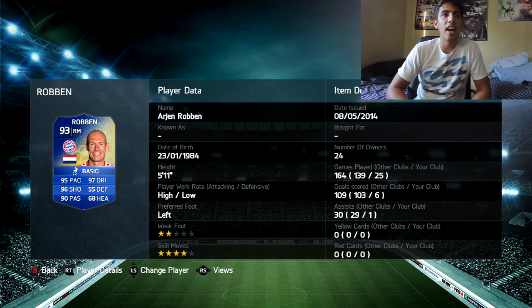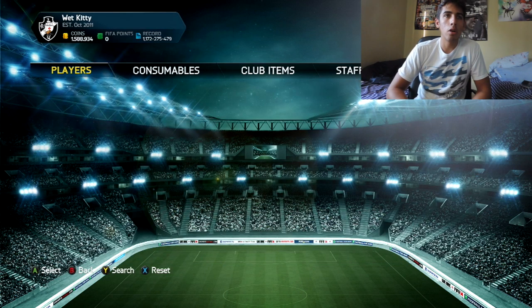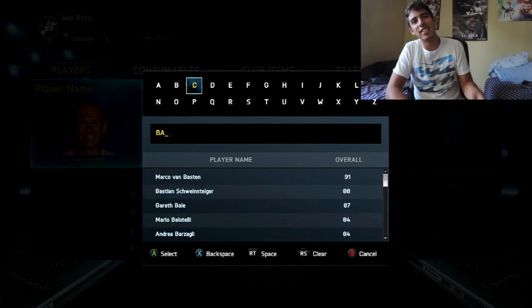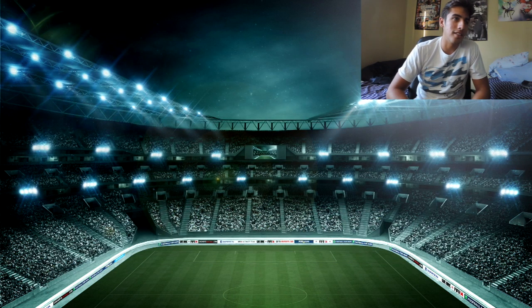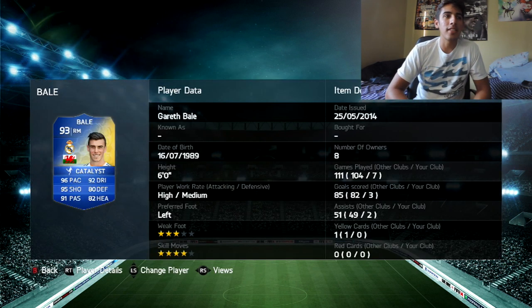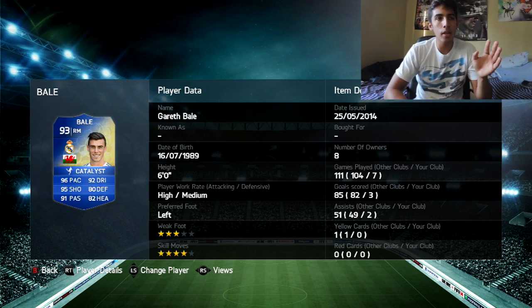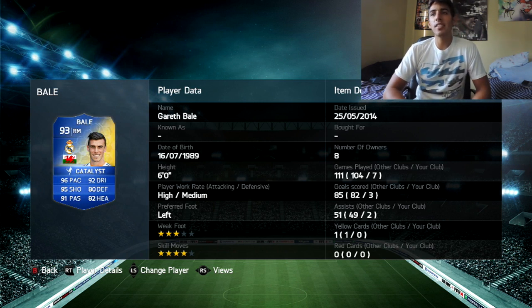Number 2 — a player I reviewed: TOTS Gareth Bale. He's going for 11 million — ridiculous. Next FIFA, every Team of the Season player I review I'm just going to hold on to him until the game ends and sell everybody for like 60 million. His stats: 96 pace, 92 dribble, 95 shooting, 91 passing, 80 defending, 82 heading — basically the same as TOTS Robben, plus defending and heading, better weak foot, and more strength. Lacks some agility, but you can play him at right mid, right wing, or right forward. Really overpriced, but if you have the coins, pick him up. He gets the number 2 spot.